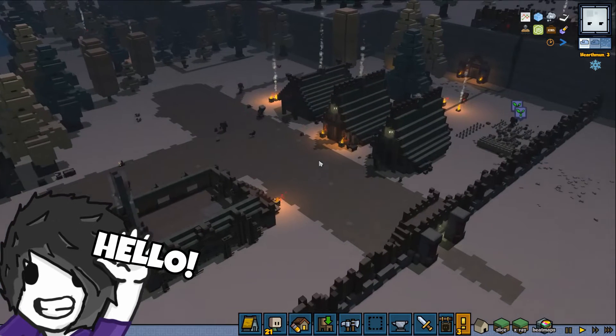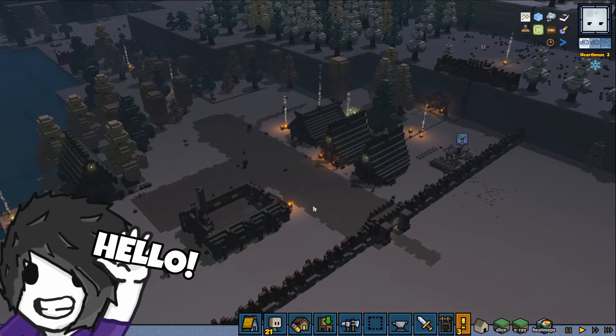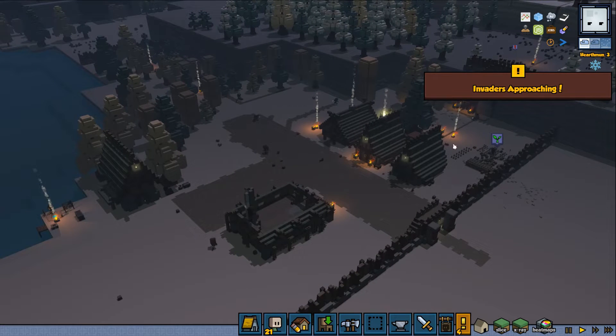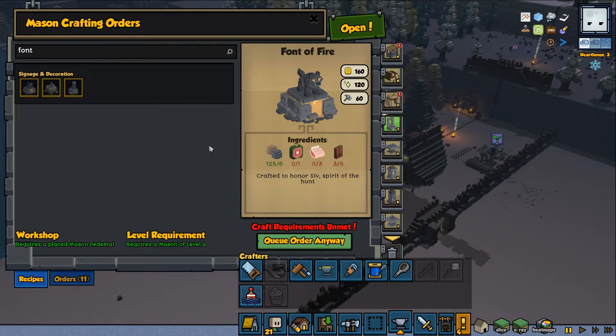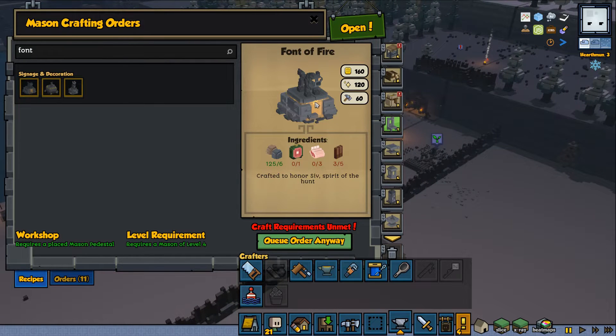Hello everyone, welcome back to Stonehearth. Today we're going to deal with invaders, but another thing I want to do is with the mason - I want to make sure that we can progress towards a tier 3 town, and to do so we need to gather a few ingredients: Varanus meat, raw mutton, and rabbit jerky. We already have enough stone to craft the font of fire, so this is what I want to do to achieve the next town upgrade to tier 3.